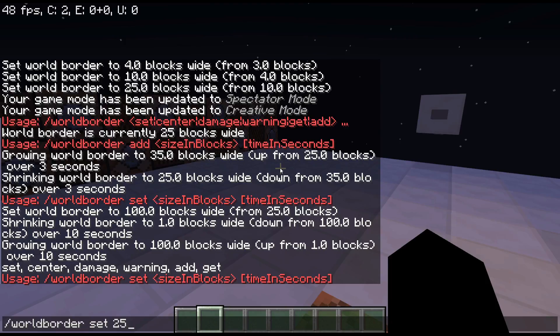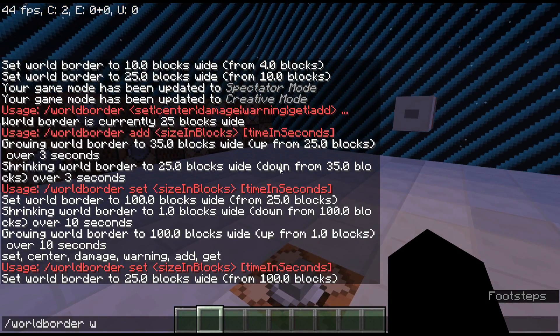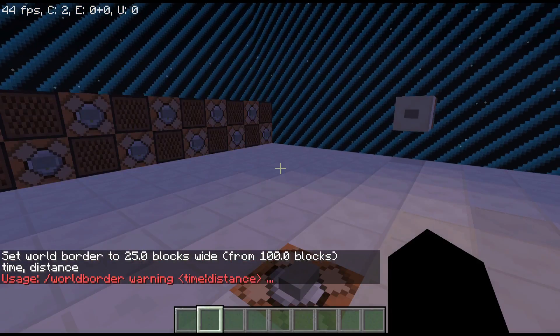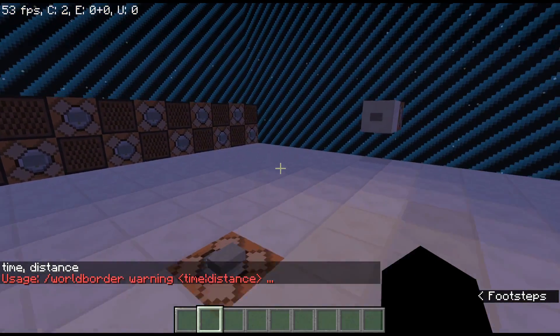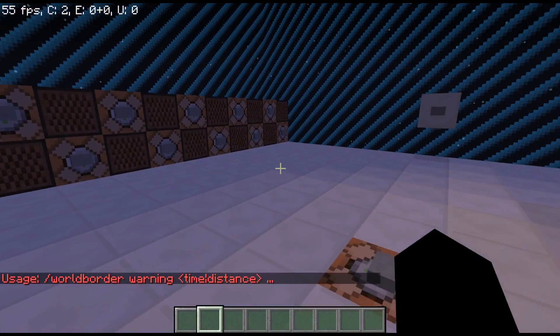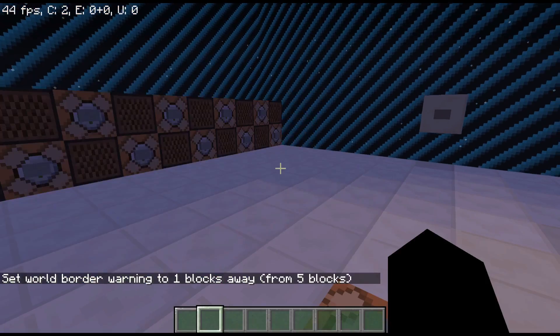Along with set and center, you also have damage and warning. Let's go over warning first. Warning controls how close you are to the border versus how red your screen gets. If you're right next to it, your screen will turn red. So for example: world border warning distance 1, or let's set it to 10.